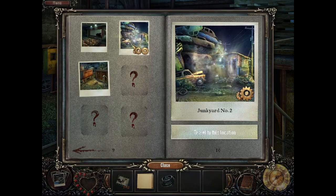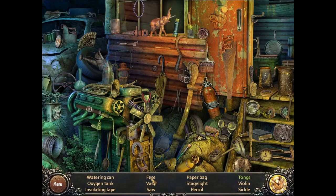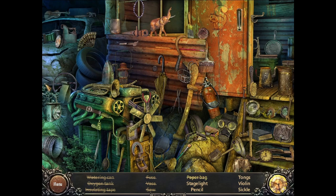So let's see where we need to go. Back here. Let's look around here. Yes, fuse. Watering can. Oxygen tank. Installation tape. Watering can. Yep. Saw. Fuse. There it is. Paper bag. Stage light. Pencil. Tongs. Violin. And a sickle.